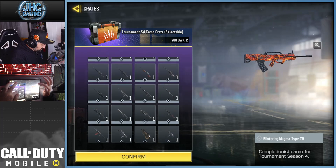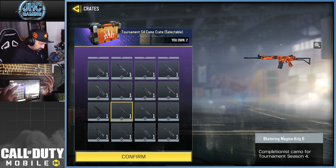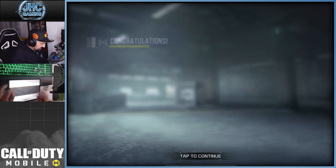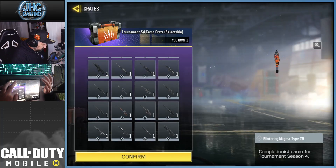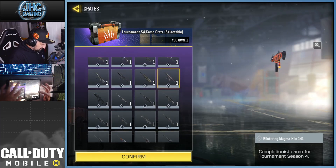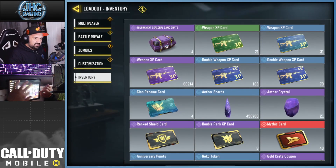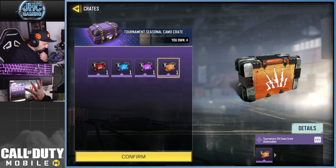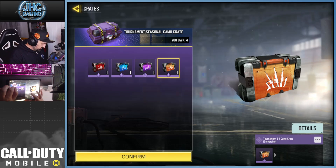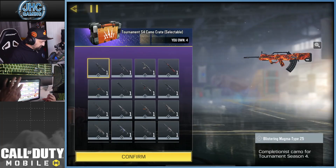Okay, we're going to go for some mythic weapons. I think we start with the Krig 6 — going for some mythic ARs at the start. Is the Krig 6 available? Yeah. We're going to start with Krig 6 and probably Kilo. Let's go from the most recent — the Odin maybe, or the Kilo. I'll go for the Kilo. For the selectable crates, we'll go for four more mythics: Odin probably, Fennec probably, Holger, and one more.